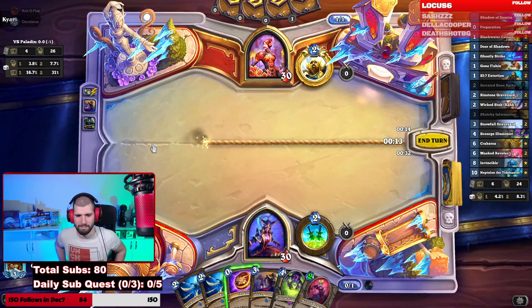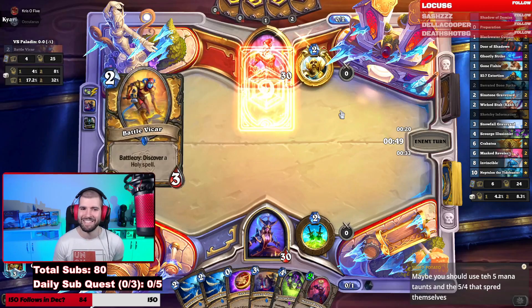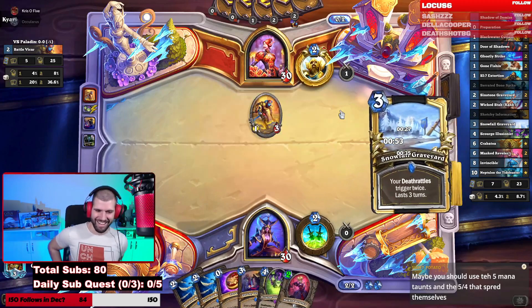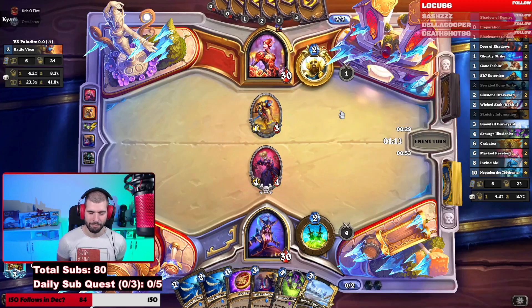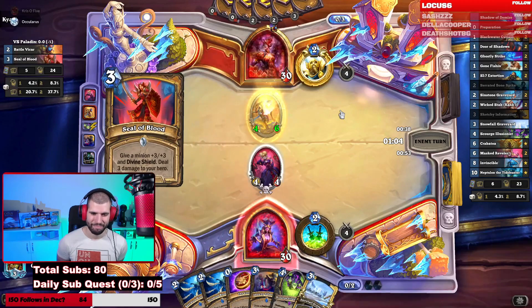There you go, perfect. That's pretty, pretty good. Turn two 4-4 with a rush against an aggro deck. Say less. Your joke backfired. It did backfire, David. He's probably not gonna be able to answer it. I think we tempoed the Masked Revealer, and next turn we Snowfall. If he gives us something to trade into, it would be even better. What the fuck? I thought — oh shit, nevermind. Nope, this is me. And there's your punish. It's actually a bonus for us, because now you get the Snowfall Graveyard and get the double shit.